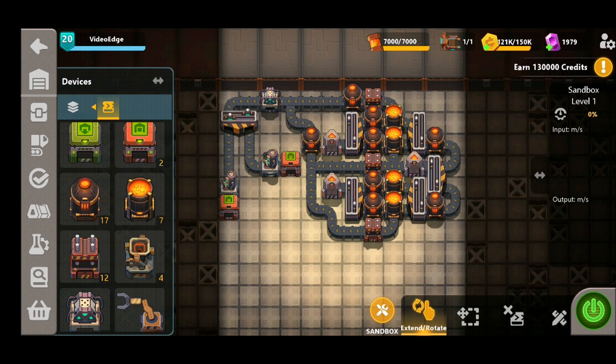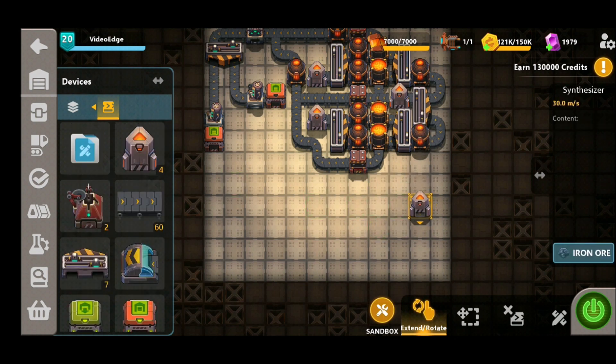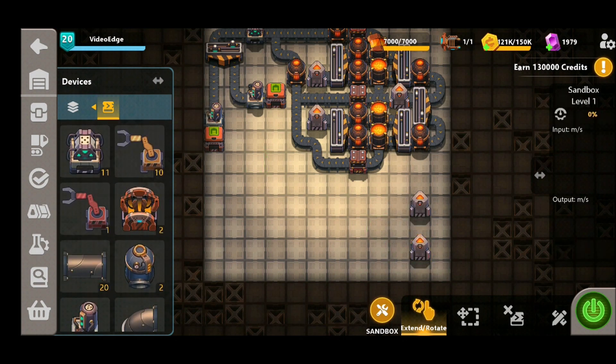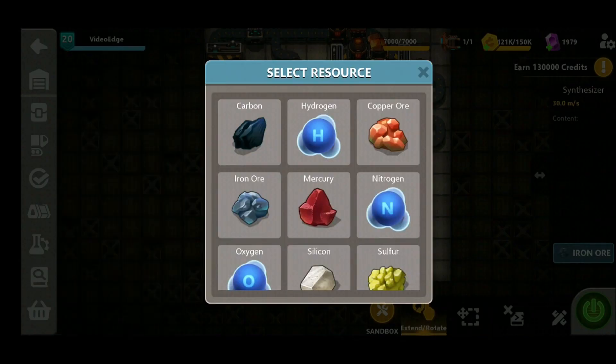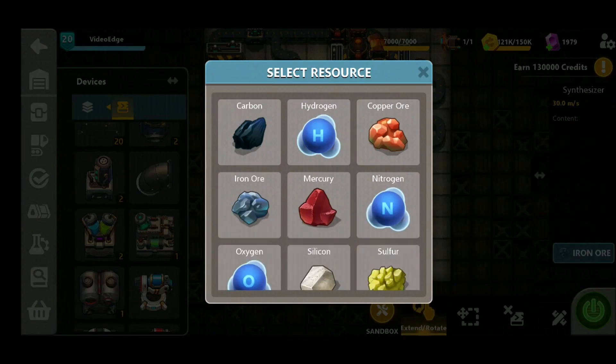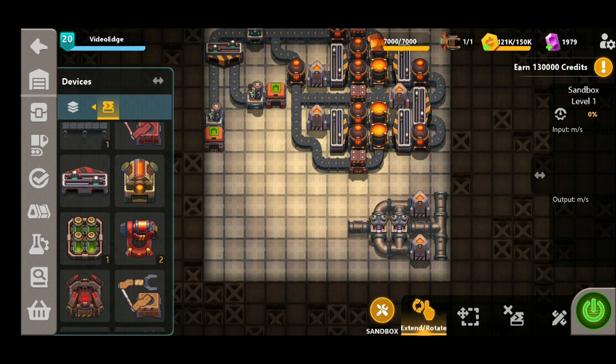That forms the first half of the production. The second half is all about the oil. In order to do this we need to get some water production first. We've got two synthesizers left to use in this design — I'm going to place them down in the bottom right hand corner to feed two chemical mixers. I'm going to change the top synthesizer to hydrogen and the bottom synthesizer to oxygen, so we've got our water production. Then I'm going to add some pipes to the two exit points of the chemical mixers.